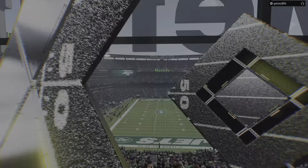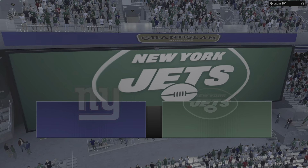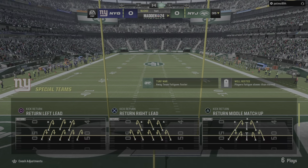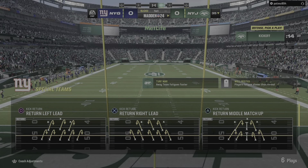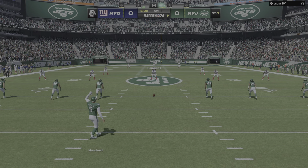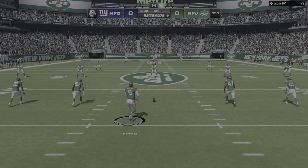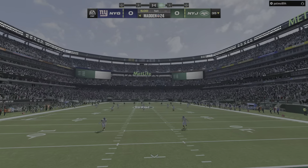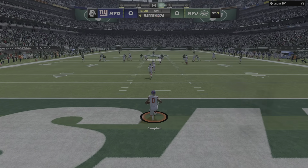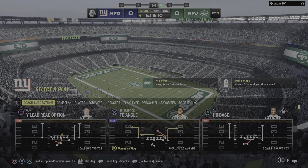This is the NFL on EA Sports as we welcome you to MetLife Stadium here in East Rutherford, New Jersey. Straight ahead, we've got a pretty good one on tap as it'll be the New York Giants and their inner city rivals, the New York Jets. Here's punter Thomas Morstad to get this one started, and off we go from MetLife Stadium. He opts to not bring this one out — the first drive will start at the 25.